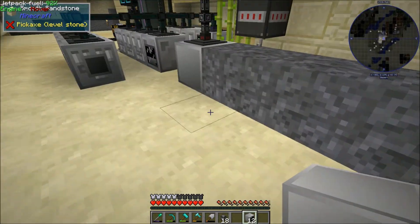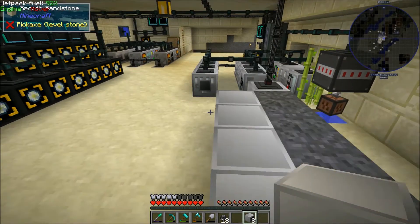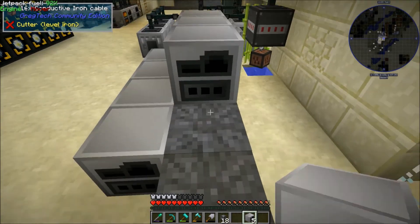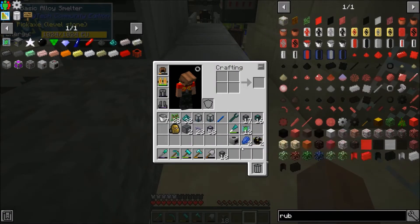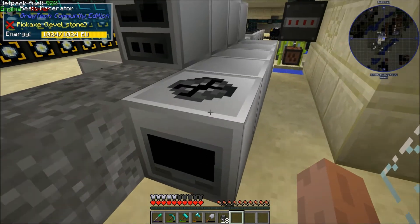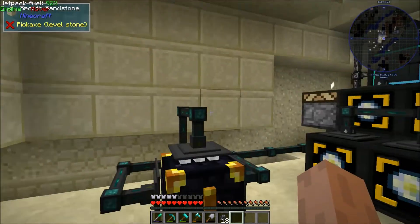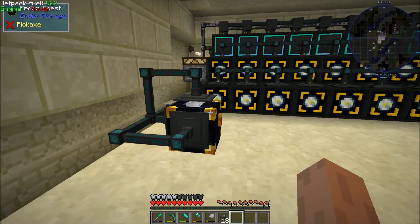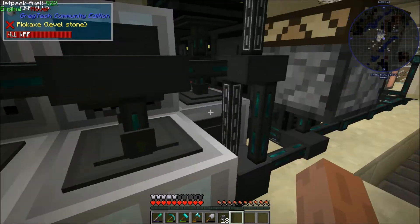Now we've got power and we're basically just going to line up a bunch of alloy smelters — three on each side — and hook in item conduits however we wish. If the output is by default on the back, that should be fine. We're also going to need a macerator, and I forgot we need an electric furnace as well to make wrought iron. Now basically we want to hook into this item line, inserting on green with round robin enabled, which I think is best.